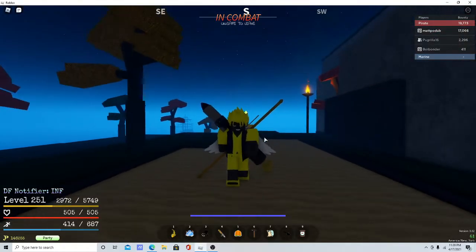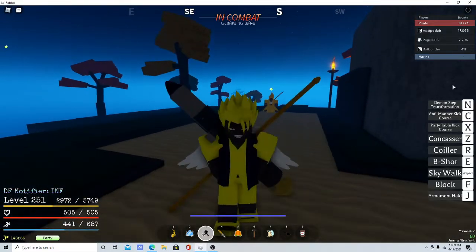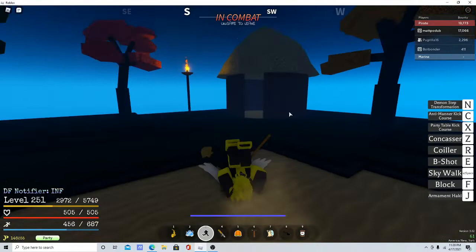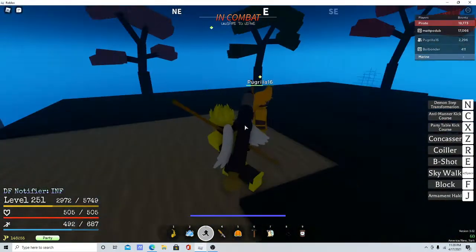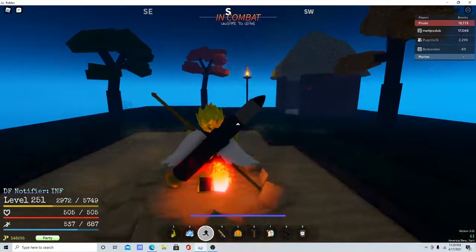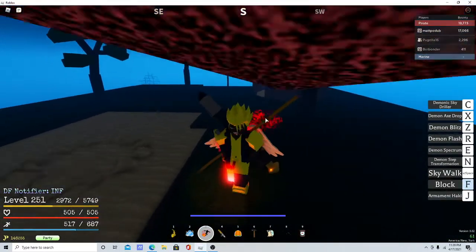Hey, what's good YouTube, this is Magda. Backward Nose Video and today I'm going to be showcasing Demon Step, which you can get from Cocoa Island from Puff. So what you want to do is press N. And this is how it looks - it's a block, like a usual block.